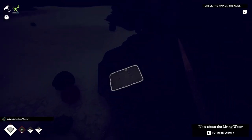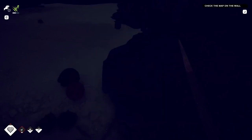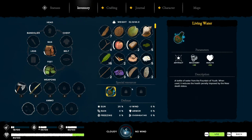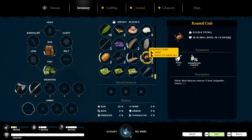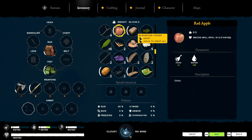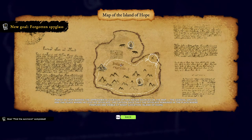So basically our captain survived and he had a spyglass. He left it somewhere and we're gonna go look for it. Once we have it, we can find a perfect perch to look around. Let's get the living water that's here — it's down here under special resources, took me forever to find it before. Look at us, we are feeling good. We are starving, but we're feeling good. Let's eat a crab while we're in this menu — let's have another. What about a loaf? The loaf lasts a long time though, we shouldn't use that. Let's have a mollusk.